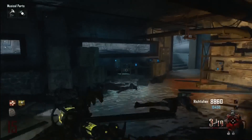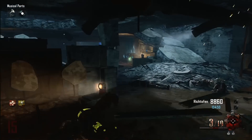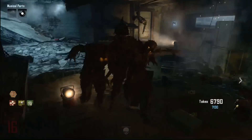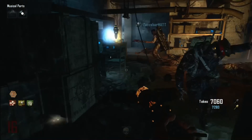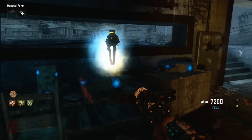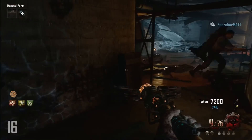Go into the tank station and walk up to the table in the back. Hold the action button and you will return the clean stone tablet to the table. While you're down here in the tank station, you'll need to get another 20 melee kills. When you do, the upgraded monkey bombs will appear above the table. Just walk up to it, hold the action button, and now you have upgraded monkey bombs.